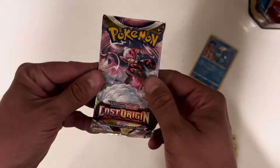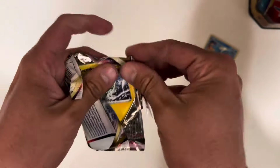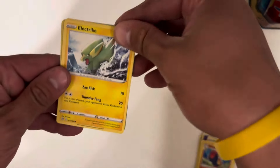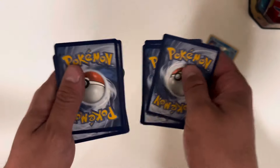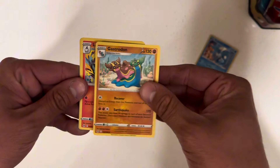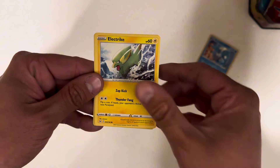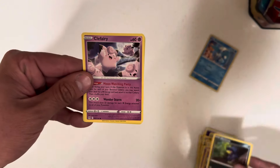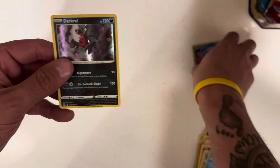Rhyperior Non-Holo. Last one — Lost Origins, let's get right into it. Electrike, sneak peek. Last pack of magic. Steel, Gastrodon, Lampent, Gift, Electrike, Ghastly, Binacle, Murkrow, Clefairy. Reverse Abomasnow. And last but not least: Darkrai Holo.